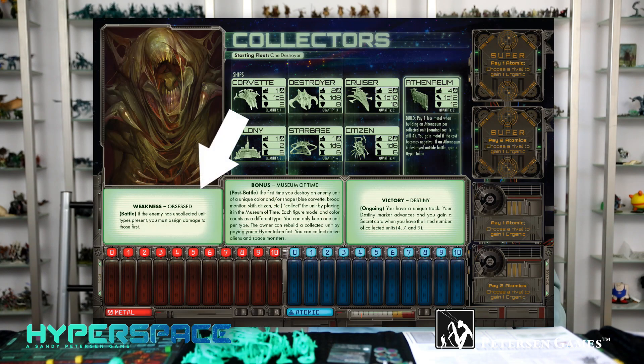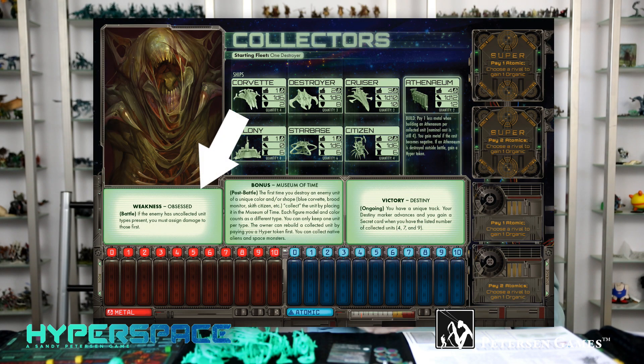Your weakness is that you are obsessed with collecting. If the enemy has ships or units you haven't collected, you must apply all your attacks to those units until you've collected them. So if they have a unit you can't even kill but you haven't collected it, that's what you've got to attack — which is awkward. Also, you don't collect them by damaging them; you have to destroy them.